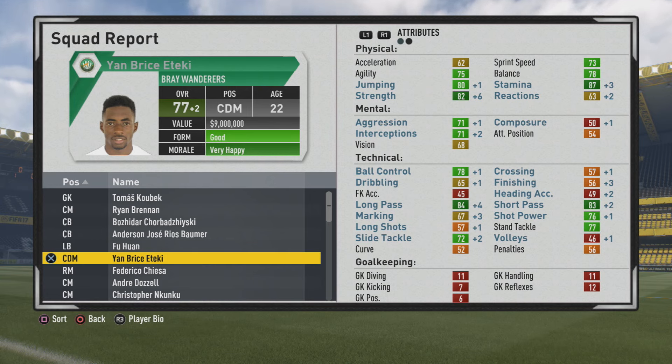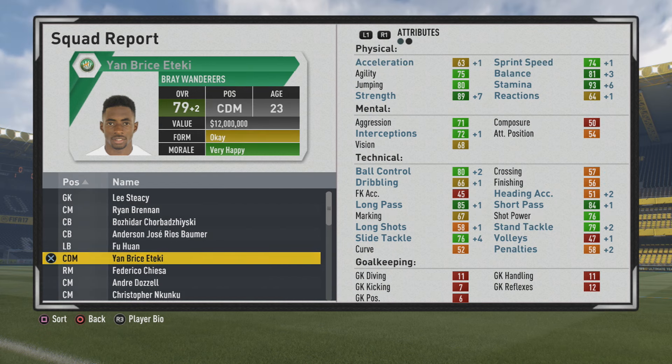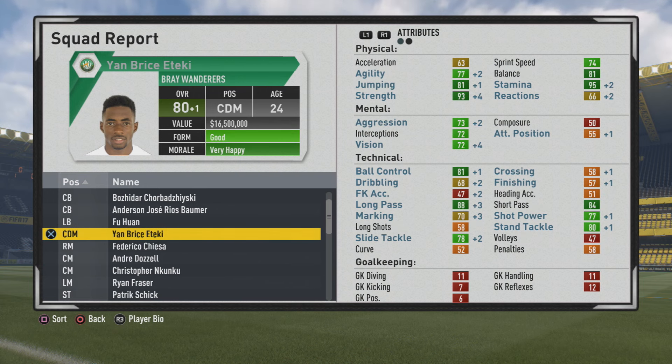A plus 6 in strength, plus 3 in stamina. He didn't grow too much initially in strength and stamina, but these last couple of seasons you'll see he grows a lot — plus 7 in strength now, plus 6 in stamina. Pretty ridiculous to see. The balance improving is also good because that will certainly help him feel very good on the ball. The passing stats are kind of the main stats at the moment along with ball control and stand tackle, as he's now up to 80 overall.